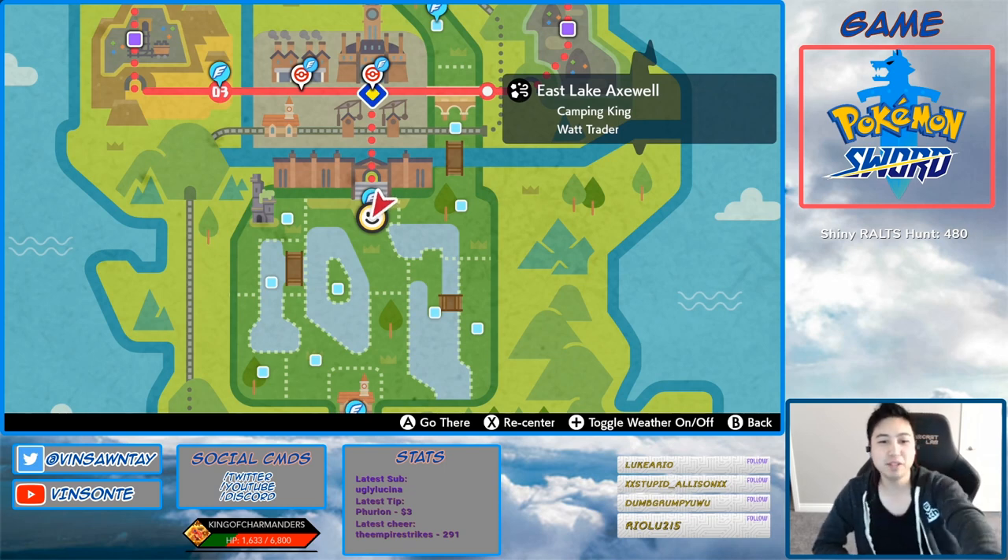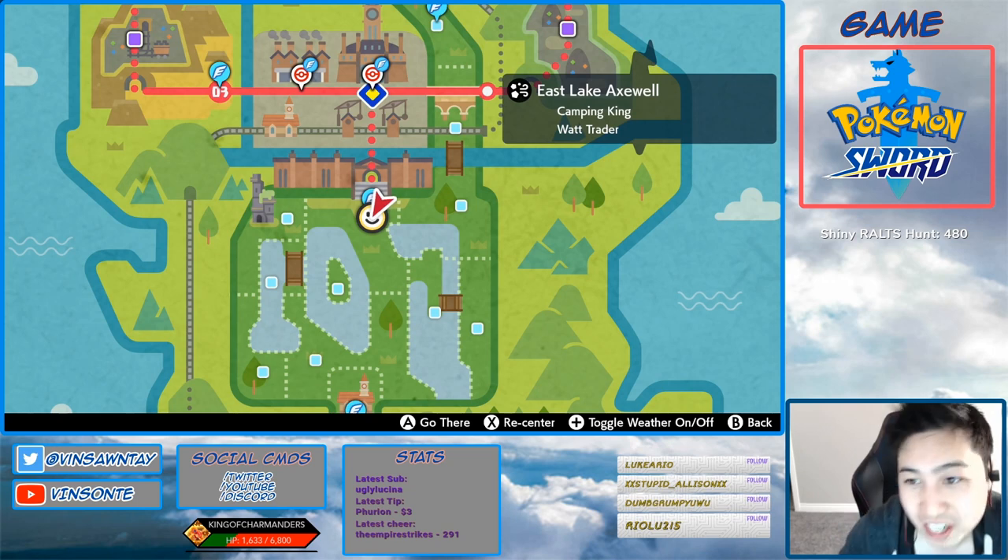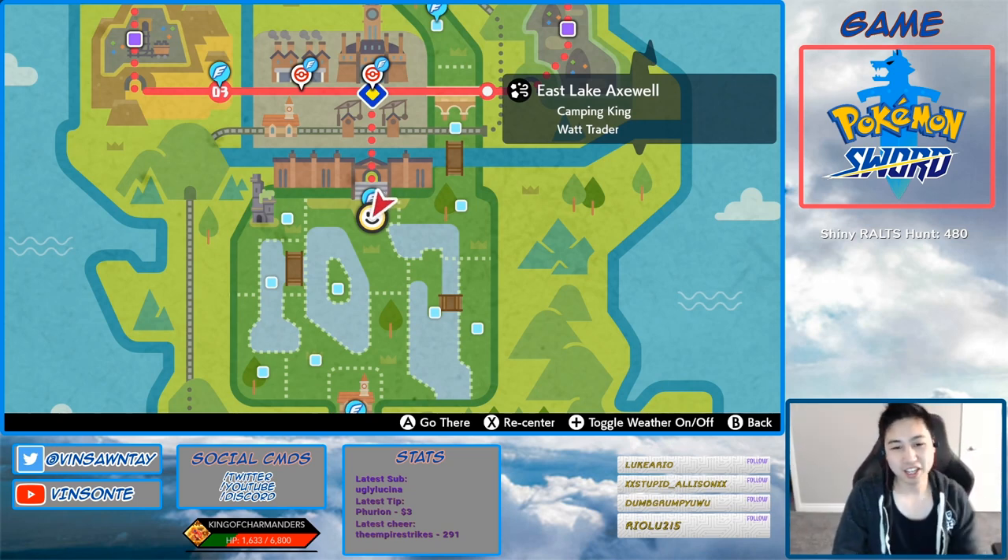Let's look at the Hidden Ability for Oranguru. It is Symbiosis — passes its held item when the adjacent ally uses their held item. And it spawns best in raids at 1065, which is the same as Hidden Ability Eevee. So if you guys want, check out that video — I did that a while ago, feel free to check that out.